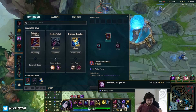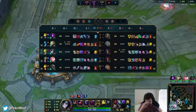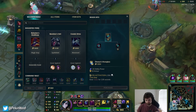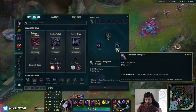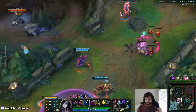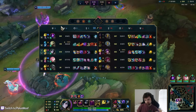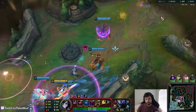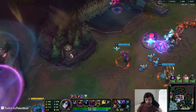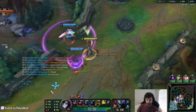I want to finish this item. I accidentally used my Zhonya's — I clicked on it. When you use the Armguard it shatters and you can't do it. I feel so short range. How much of a shield do I get? 440, and that's double W.